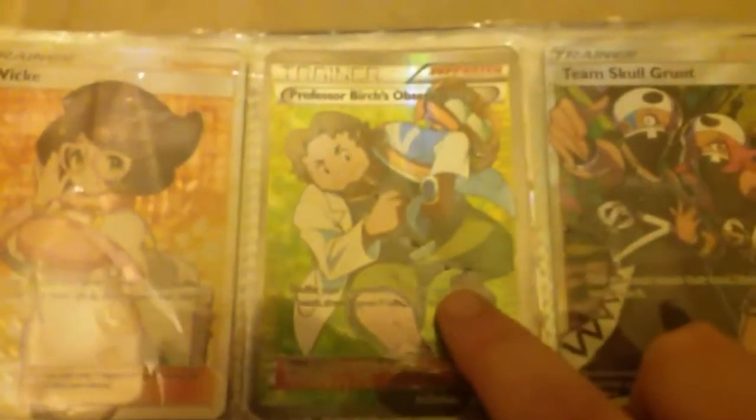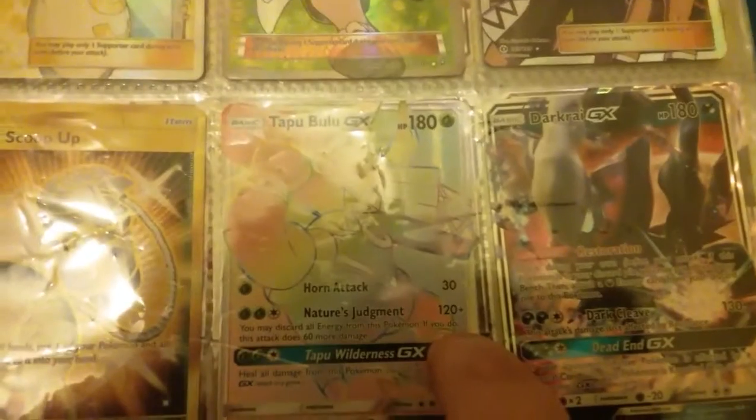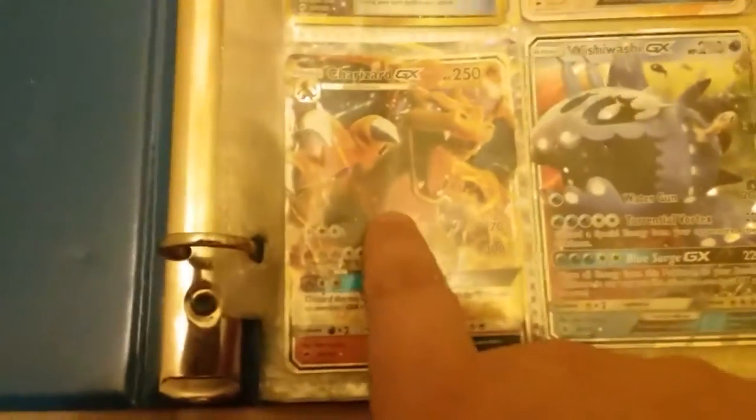I have a Full Art Wick, Full Art Professor Birch's Observation, Full Art Team Skull Grunts, Secret Rare Super Scoop Up, Tabu's Hyper Rare, Dark RGX, Charizard GX, Wishiwashi GX.